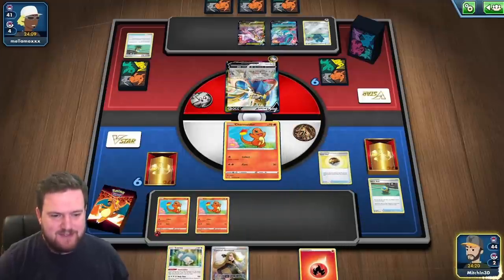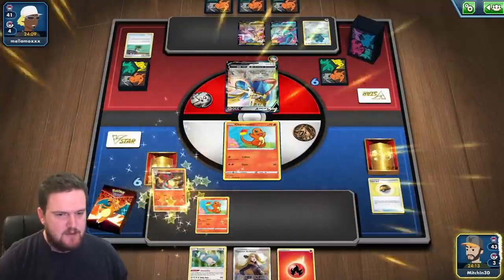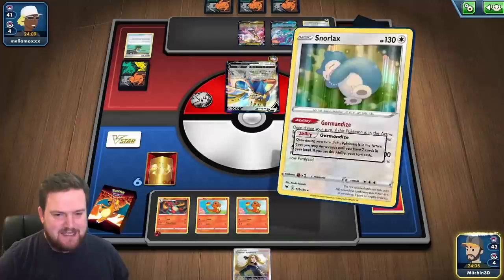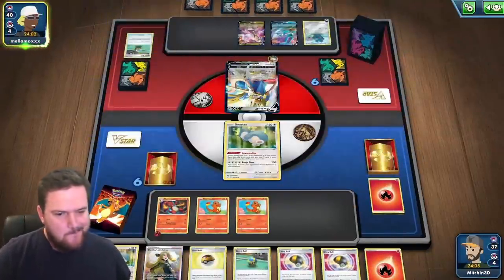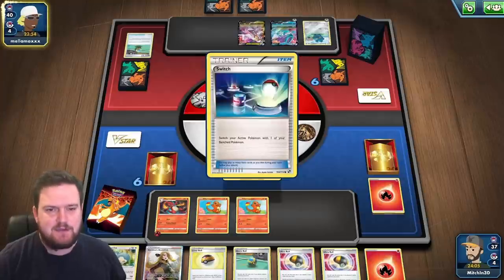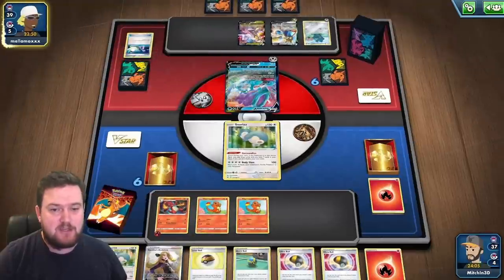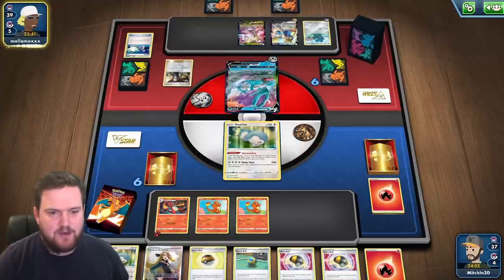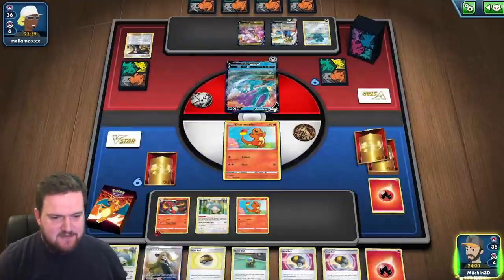It looks like we're going to have a really, really strong turn here — Marnie actually helping us quite a lot. We'll grab Charmeleon, put him down, play the Snorlax, attach energy to the active, retreat into Snorlax, and Gormandise. We'll wait next turn — hopefully we get knocked out. It looks like they're going to switch potentially into that Suicune, draw an extra card with Fleet Footed. They're looking for the Bronzong — it's by far the card they want most. Looks like they're just going to Gust up a Charmander and use Intrepid Sword one more time.